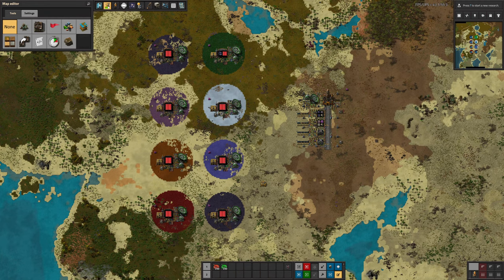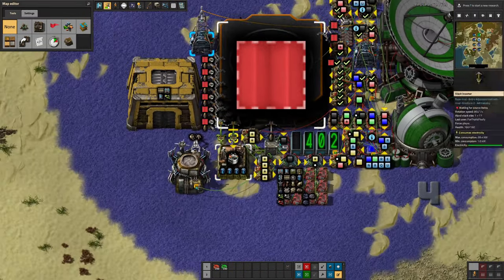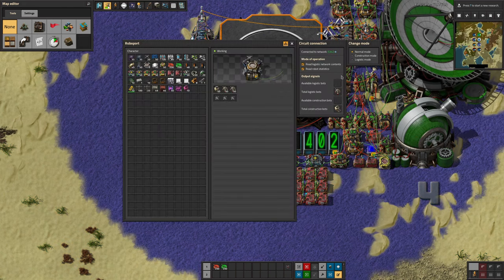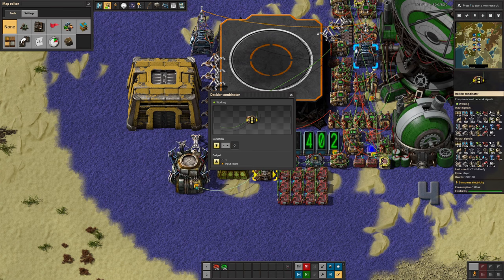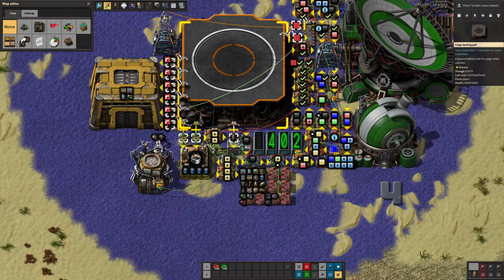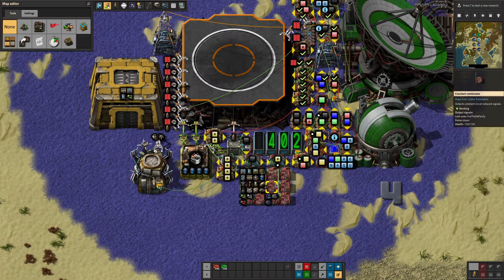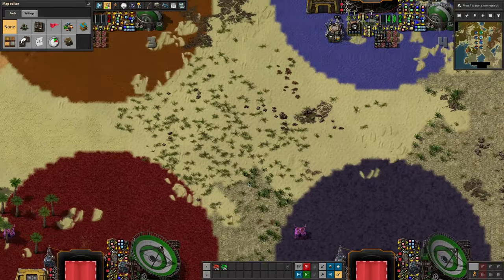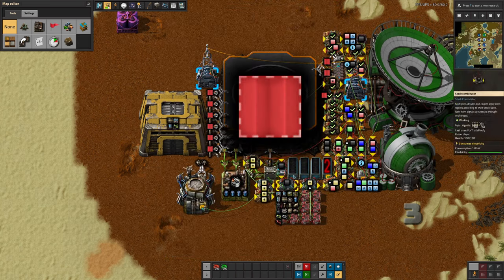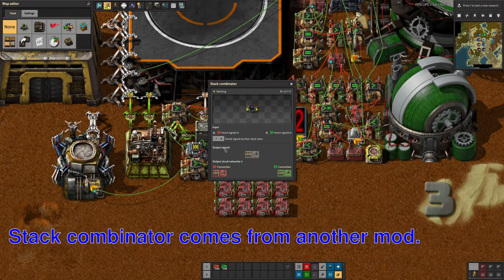Let's have a closer look at how it all works internally. The contents of your warehouse are picked up because this RoboPort outputs the local logistics network content; that goes into a combinator where it's multiplied by minus one. That means you can take your shopping list and subtract what you've already got. So if you're requesting 1,000 belts but they're already in the warehouse, those aren't passed on to the rest of the system.